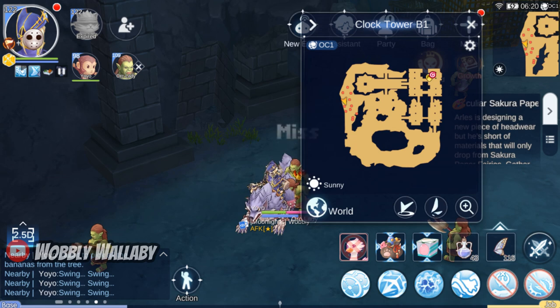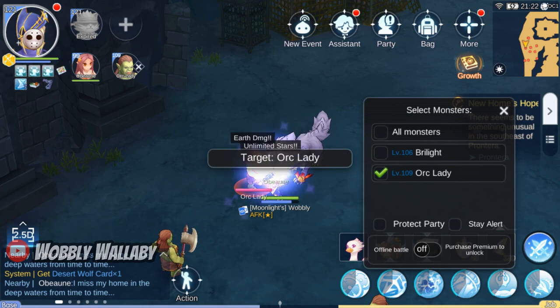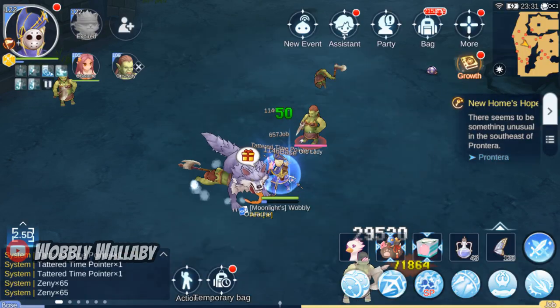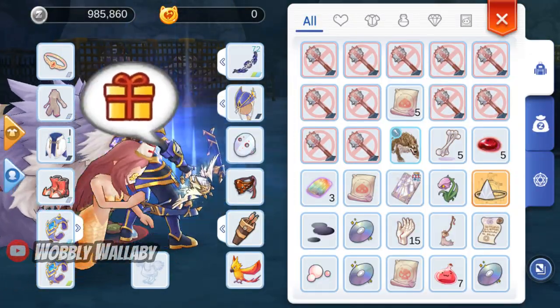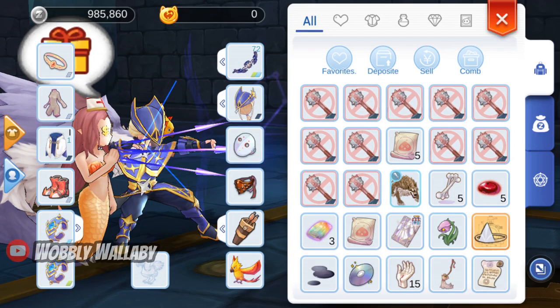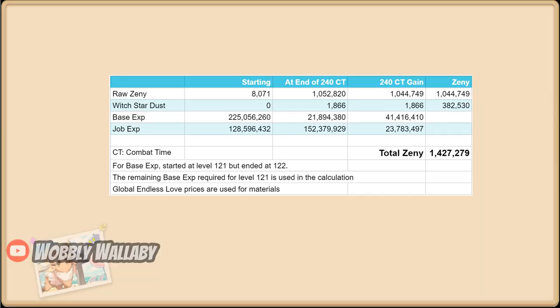Here's my favorite spot — they spawn quite quickly here. After 240 combat time, here's my zenni and materials. The raw zenni is at 1 million. The witch stardust is at 1,866. Witch stardust is sellable, but you probably can't dump all of them in a single day.